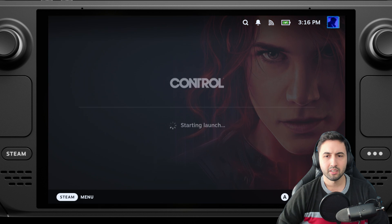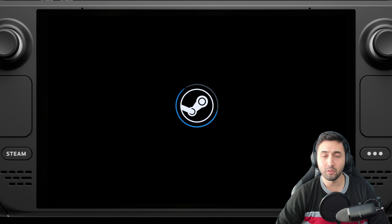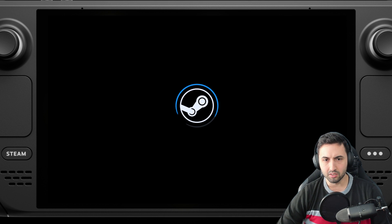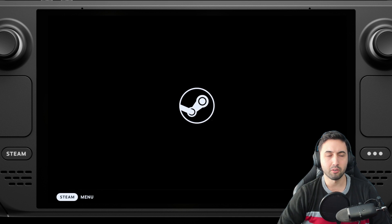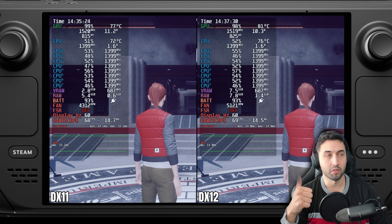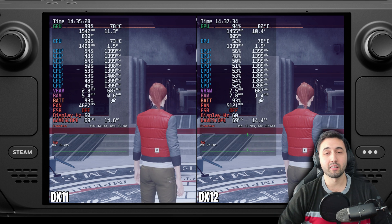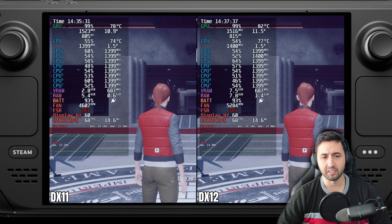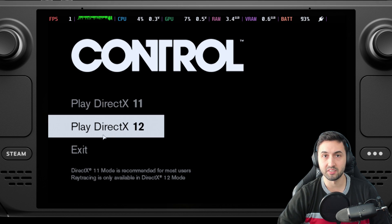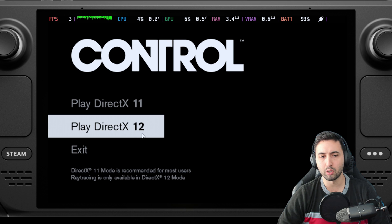So when you hit play, the first thing you'll encounter is: do we use DX12 or DX11? I tested both, as you can see on screen right now. Choose DX11 if you're not doing any ray tracing — it loads faster, there's less stuttering, and way less VRAM usage. DX11 uses like 3 gigs and DX12 over 6. So my advice for most people is DX11. DX12 only for ray tracing. So let's start with DX11.